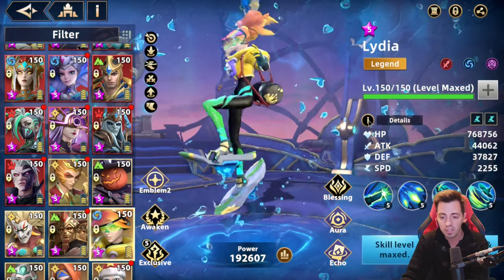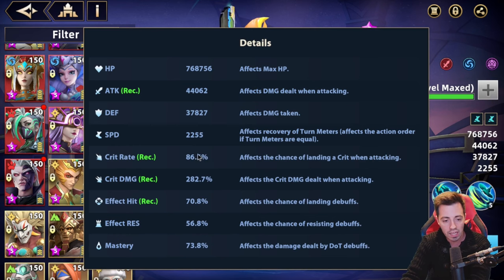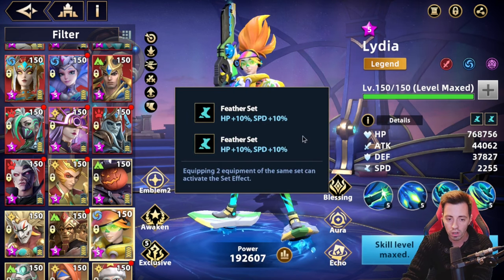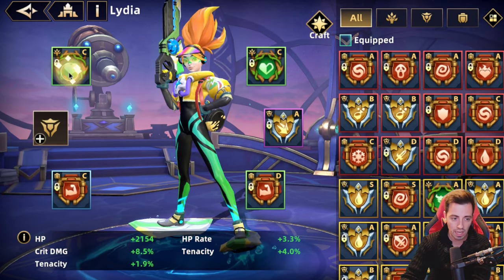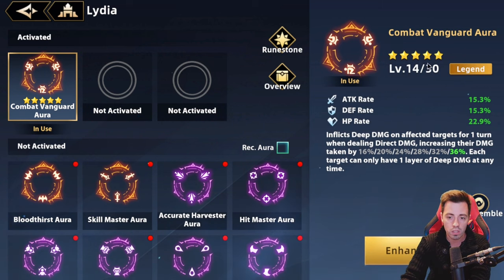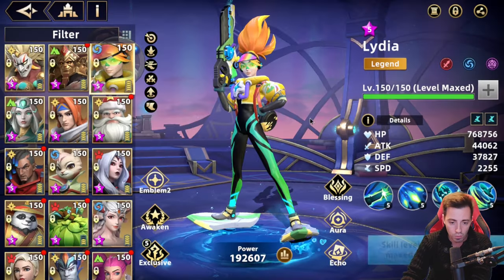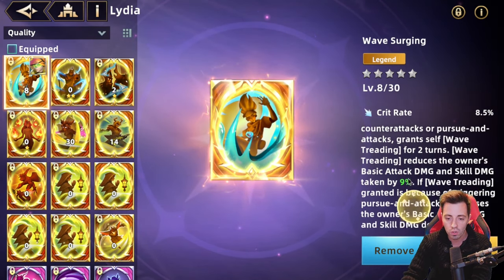Lydia has more HP — 768K — a lot of crit rate and crit damage. The more HP, the more damage. I have some small HP blessings and I'm using Combat Vanguard 5 stars aura. Maybe if I try a versatility aura on her she's gonna deal more damage with the shield. For the echo I'm using that one at level 8 zero stars — it could be better. Maybe I can try the echo of Arista, which increases crit damage by 27% and skill damage by 9%. I might want to retry with that.